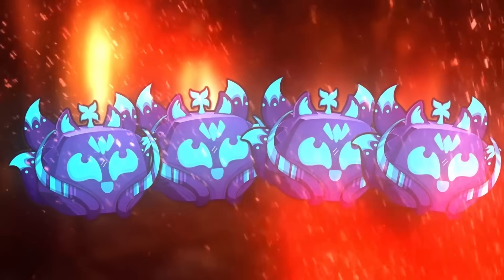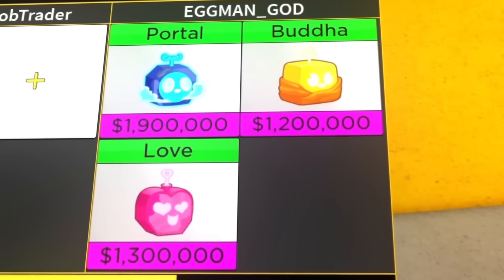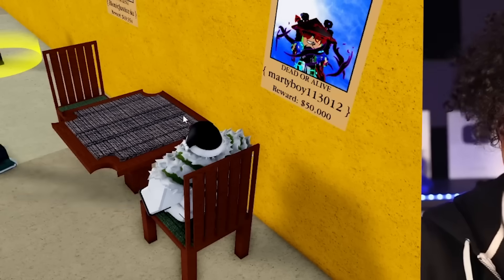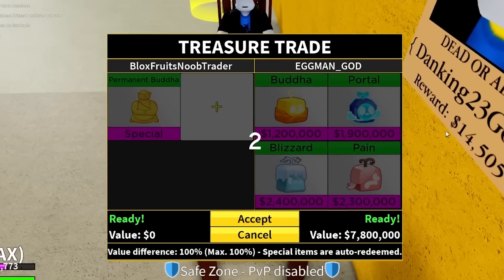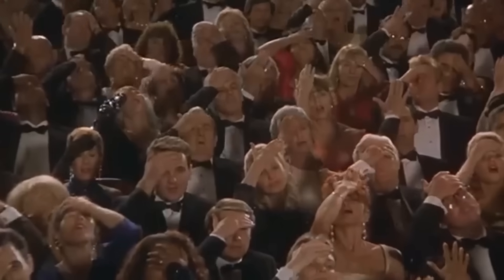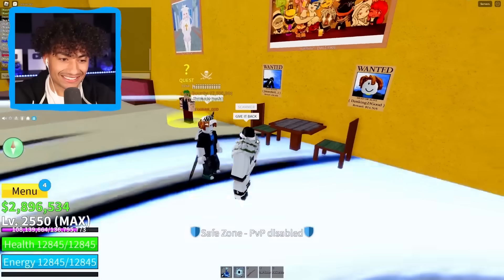I'm going to leave and join a new server, hopefully find a trade that gives me four Kitsunes. A Baconator is all by himself — he says 'trading Buddha Portal and Blizzard in love.' He shows a Portal and a Buddha — I'm sorry but I can't do this trade, it's not worth it for me. He says 'please, any perm.' Do I have another perm? I have Perm Portal and Perm Buddha — should I give him Perm Buddha? You know what, why not. Permanent Buddha for a Buddha fruit — he is getting the best trade of his life. Three, two, one — I just gave away a free permanent Buddha.